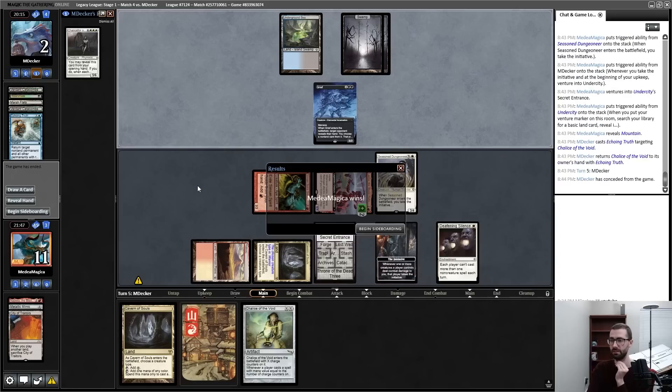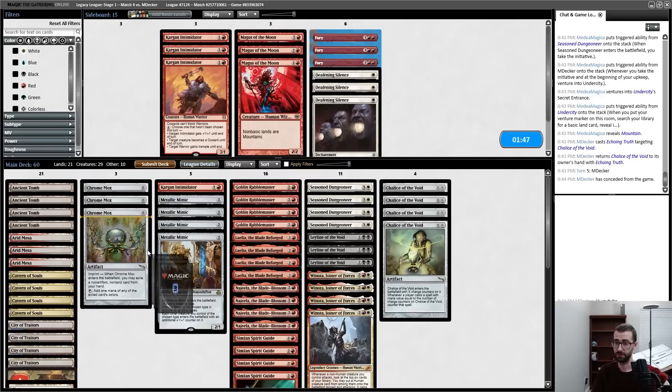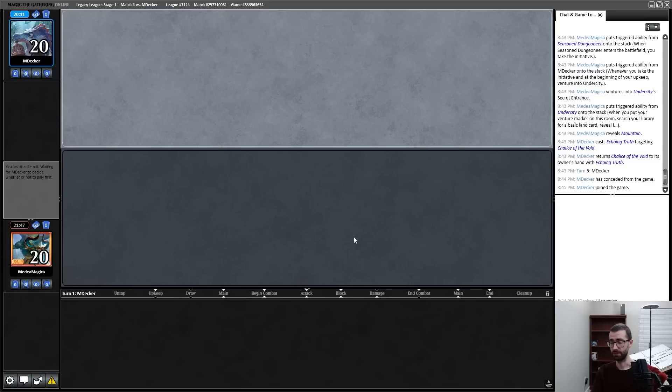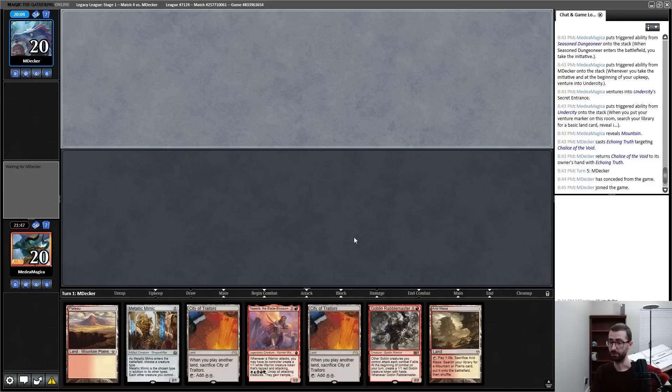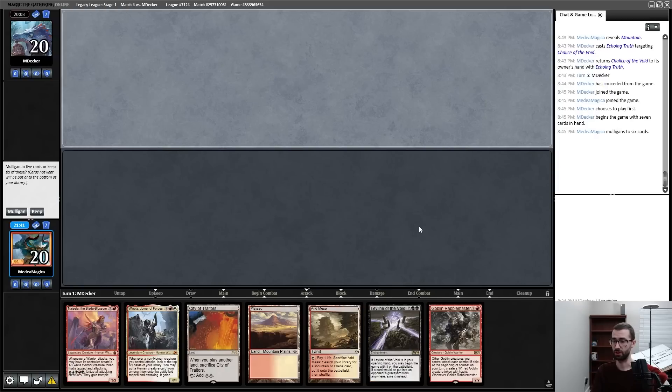What is this — Echoing Truth on Chalice? No Entomb... okay. We get to go to another game. Do I want Pyroblast? Deafening Silence on the draw is not great because my opponent can do all of their multi-spell things on turn one, or alternatively end-of-turn Entomb and make a thing. I only have three Ley Lines too — doesn't help me. I think I'm cutting these for these. This will help me protect my Ley Line or counter a Show and Tell.